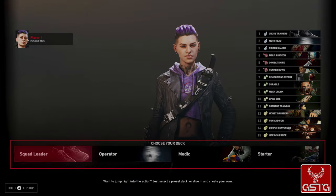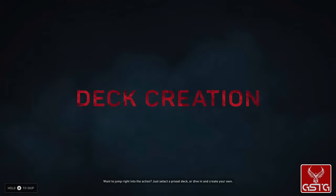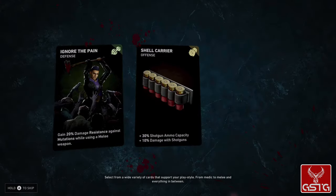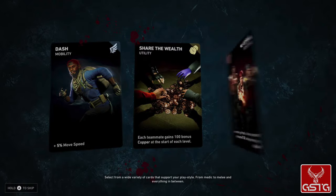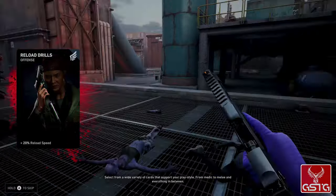Want to jump right into the action? Just select a preset deck, or dive in and create your own. Select from a wide variety of cards that support your playstyle — from medic to melee, and everything in between.